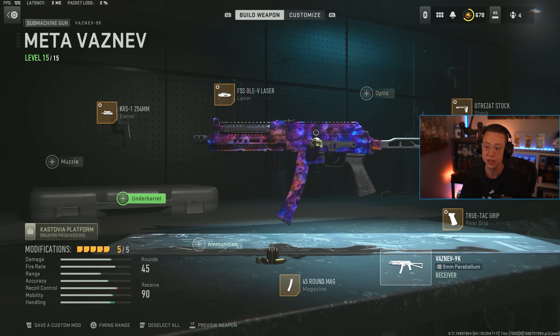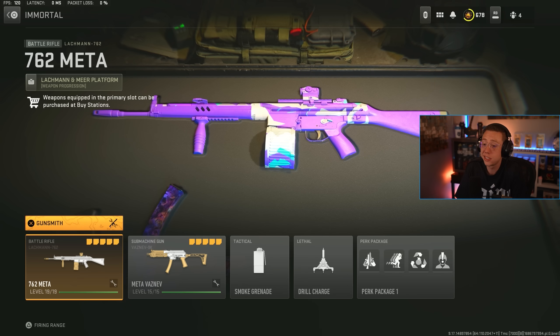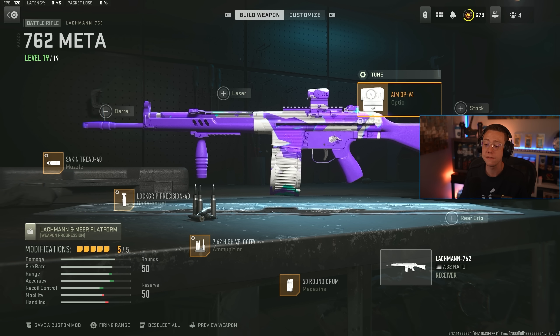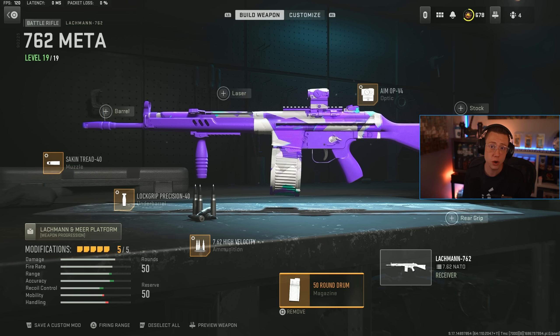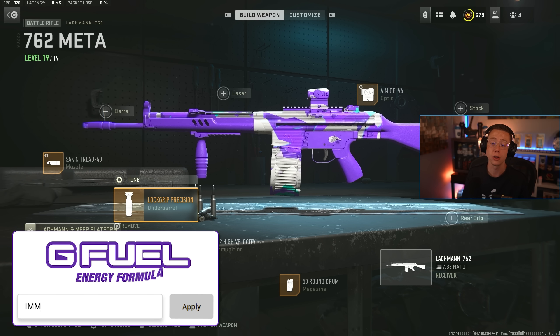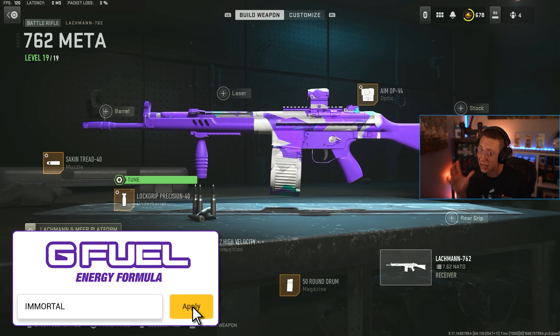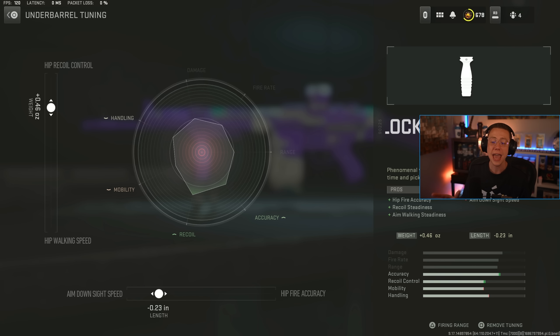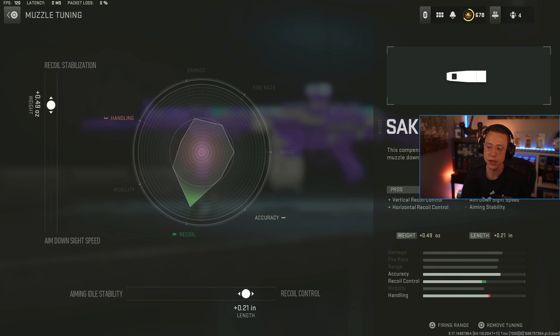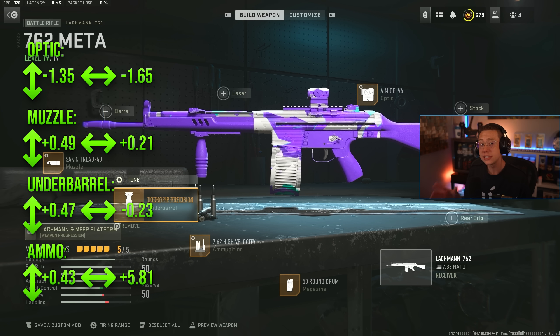The mobility loss from the Cast-1 barrel is recovered with all the other mobility attachments. For the Lockman 762: it just fries right now. Aim-Op V4, 50-round extended mag — running it full auto. High velocity ammo for better hit reg at mid-to-long range. Lock Grip underbarrel is huge here because of the high recoil — best-in-class for horizontal and vertical steadiness. Sack-and-Tread-40 for mostly vertical and some horizontal control, making this weapon much easier to use once you get it down.